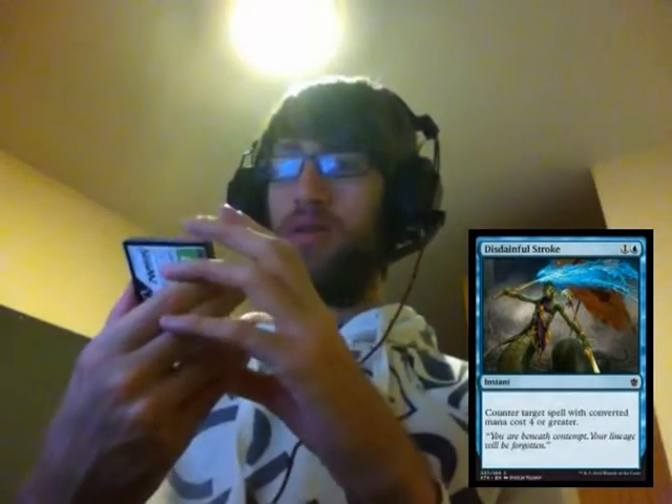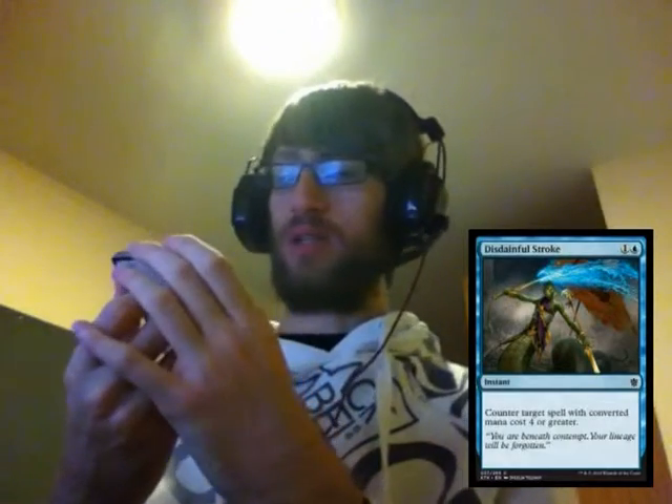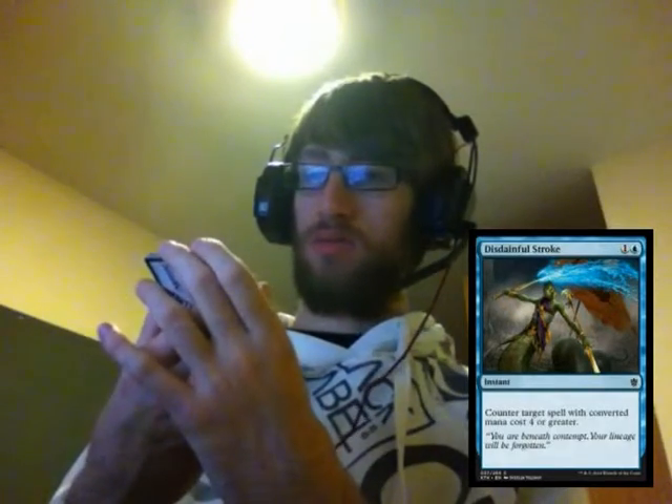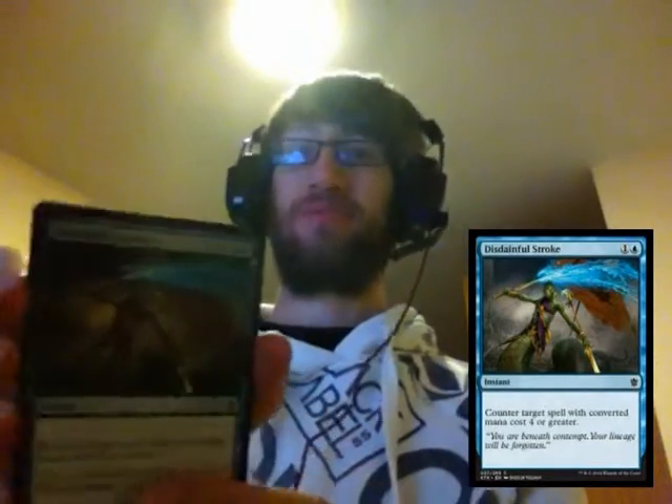Then we have a Disdainful Stroke — one and a blue. Counter target spell with converted mana cost four or greater. So yeah, countering all the big end-of-curve cards, all the bomb cards and things like that. Pretty good.